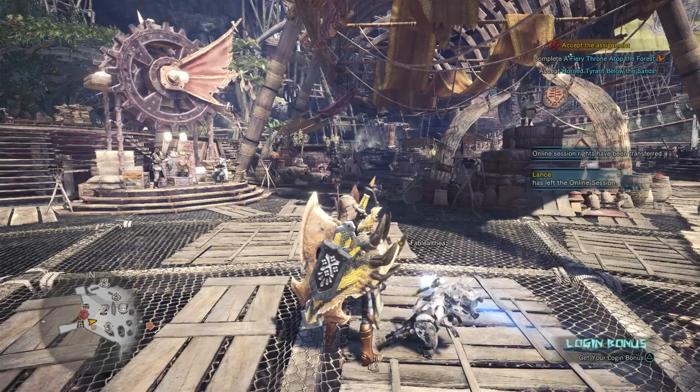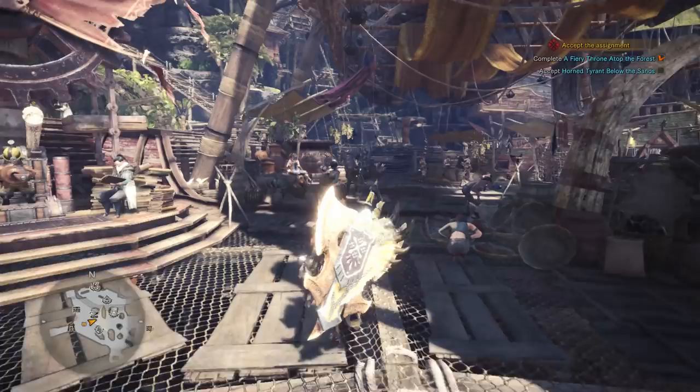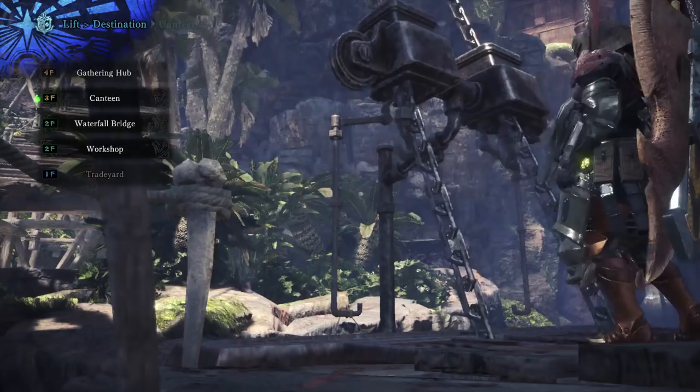Hey everyone and welcome back to Monster Hunter World. On this video we're going to be doing the assignment Horned Tyrant Below the Sands. Let's pick up our login bonus — we get two well done steaks and we're still maxed out on lucky vouchers. I could get the quest right there at the board but let's go up and talk to the handler and see if she's got anything new to say.